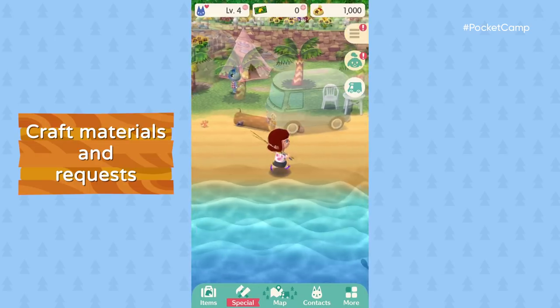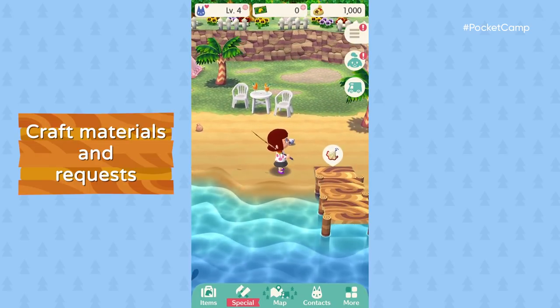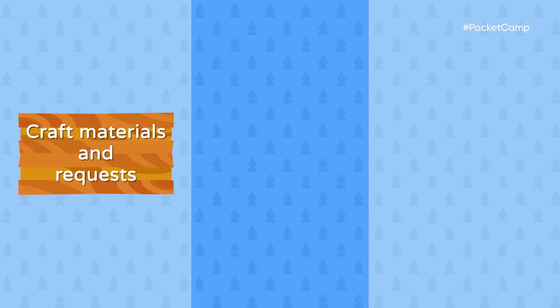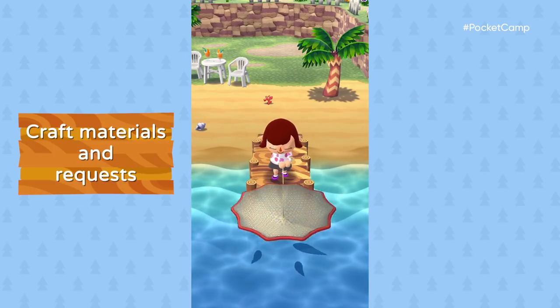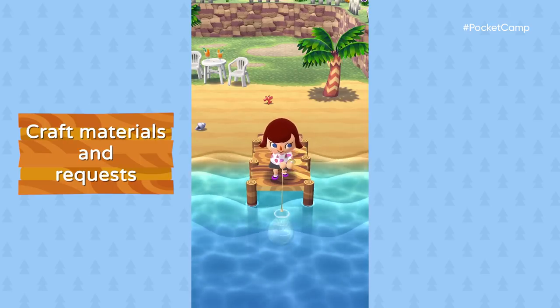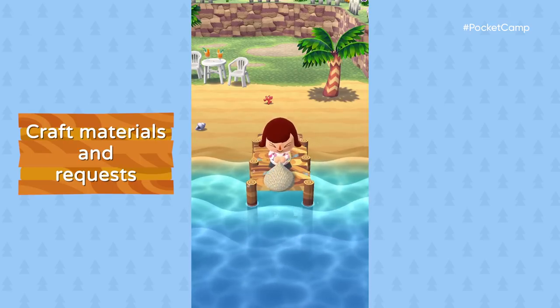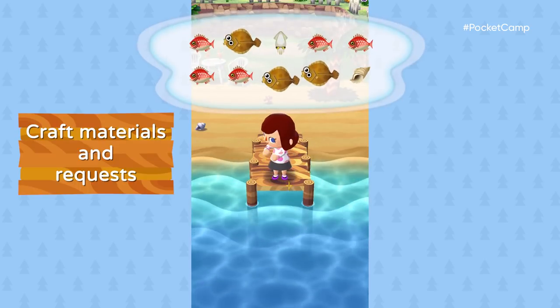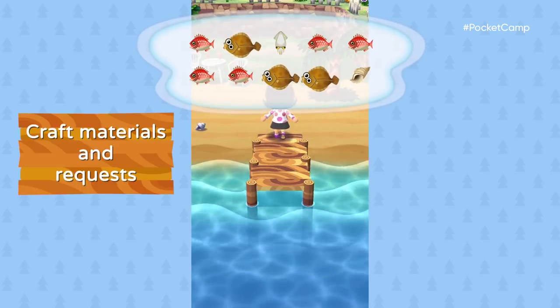There's got to be a better way. A throw net! This peaceful day of fishing just turned professional. Let me guess — a net full of horse mackerel. Hey, there's a whole school in here. We got three olive flounders, and no horse mackerels in sight.